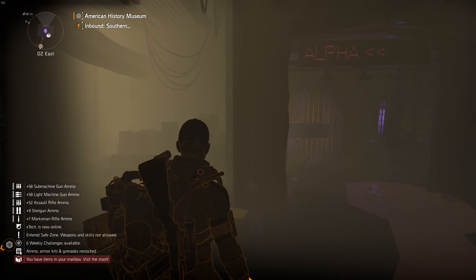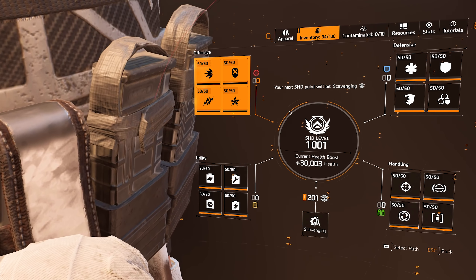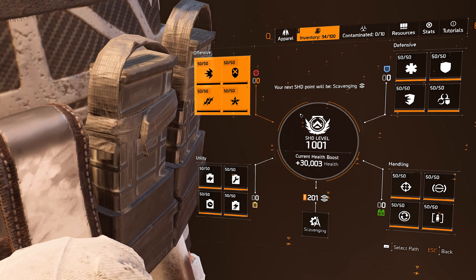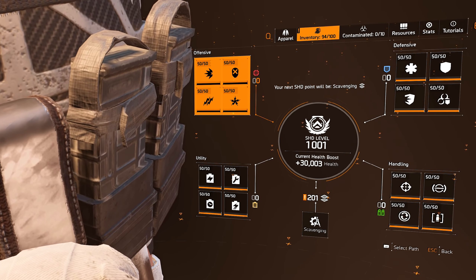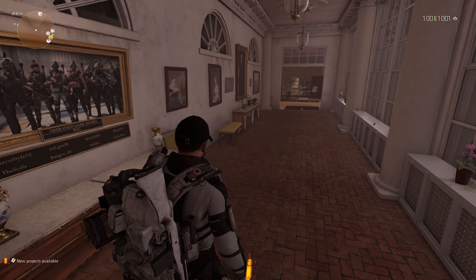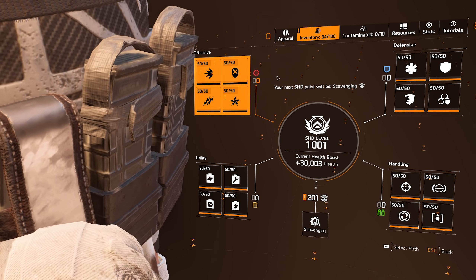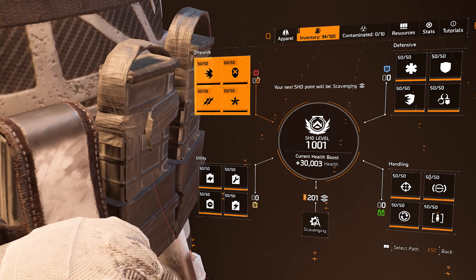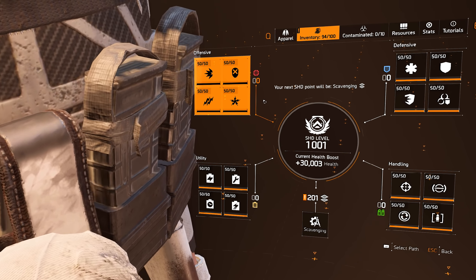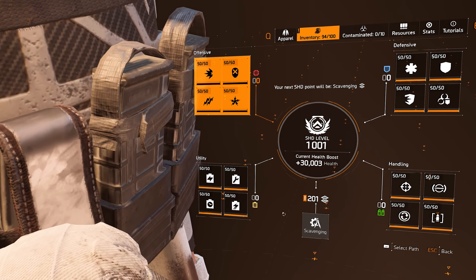Let's get to the watch. You need to have the Warlords of New York expansion. When you clear the last mission you get the watch from Keener — it's called Keener's Watch. You progress it every time you level up. You used to get a field proficiency cache every time you leveled up after max level; now you get a SHD rank point. Every time you rank up you put one point into different categories: rank one gives offensive, rank two gives defensive, rank three gives handling, and so on. At rank six for example you'd have two offensive and one each in defensive, handling, scavenging, and utility.